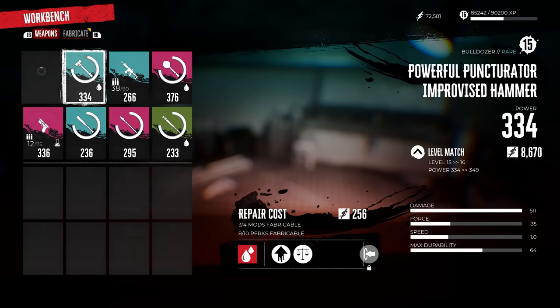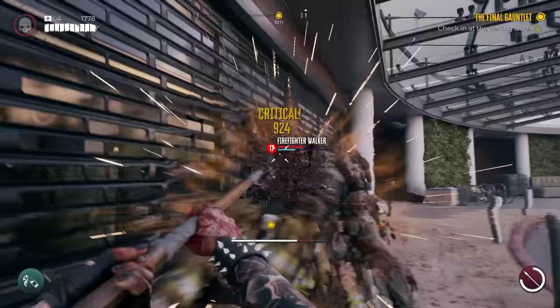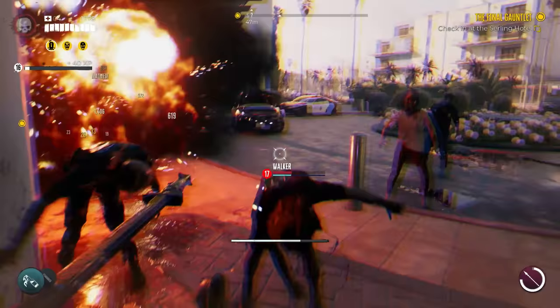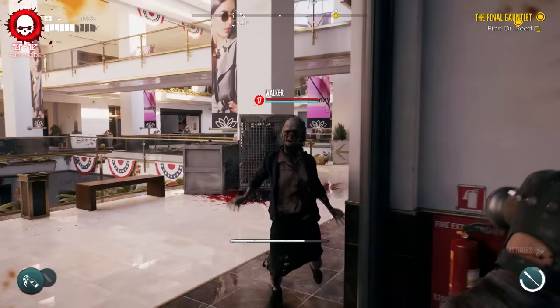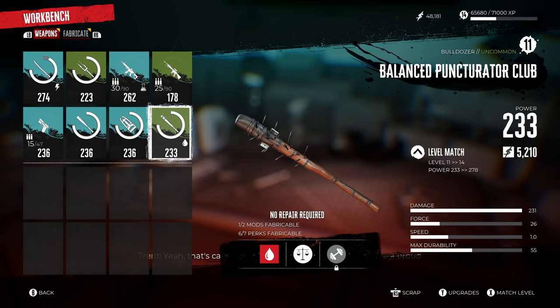Let's get into weapons — not just stabby stabby but bonks as well. Out of all the weapons I tested early game, I'm going to give you my top 4 weapons and show you why they absolutely smack hard. Our first weapon is going to be the baseball bat or club. This seems so simple but I'm going to show you why the baseball bat or club is the perfect weapon to carry around early on.